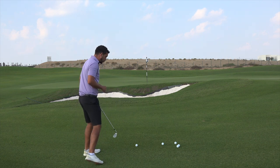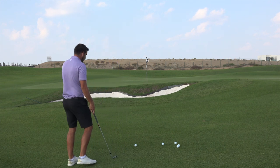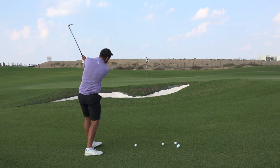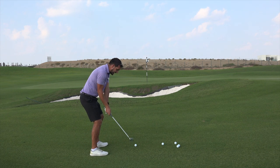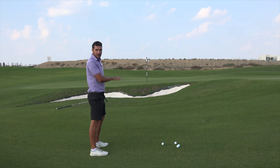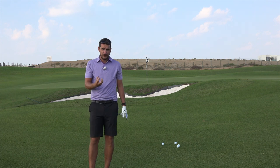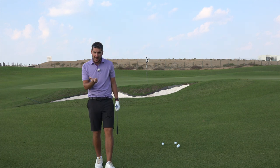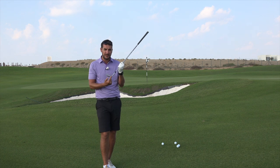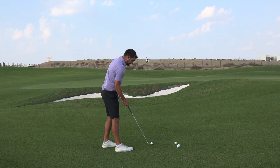But if you want to try and make par, here's how to execute it. Normally golfers think: open the club face, swing right across the ball, get it up in the air — and nine out of ten times that goes wrong. Sometimes you just can't open the club face when the fairway is tight, because opening it increases the bounce, which raises the leading edge of the wedge too high on the ball, making it very difficult to get under the golf ball effectively.